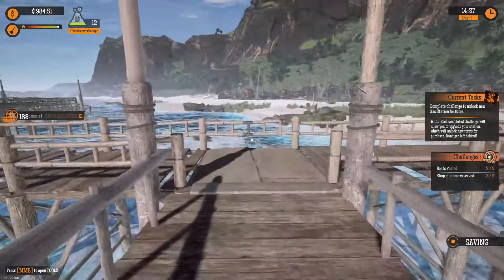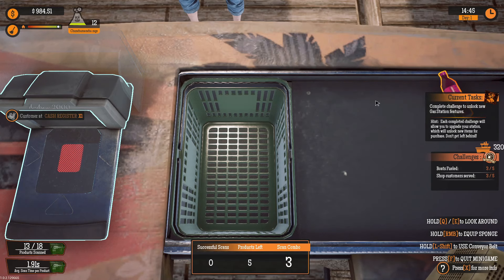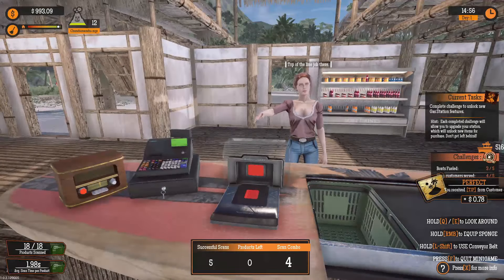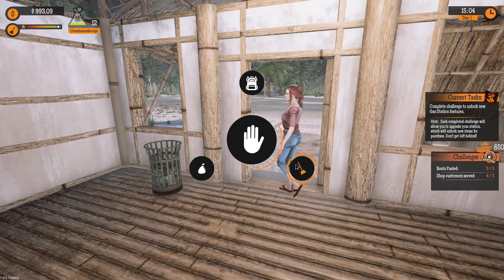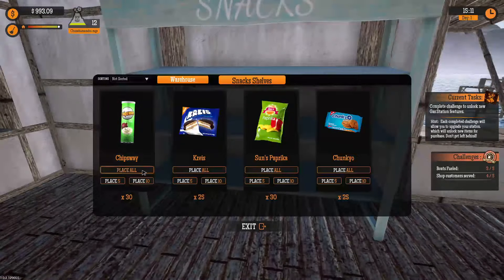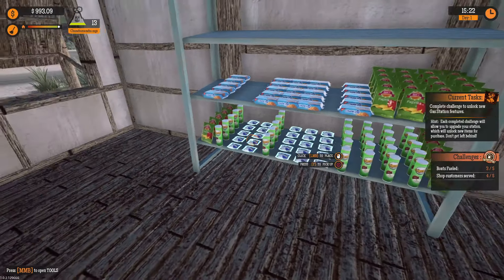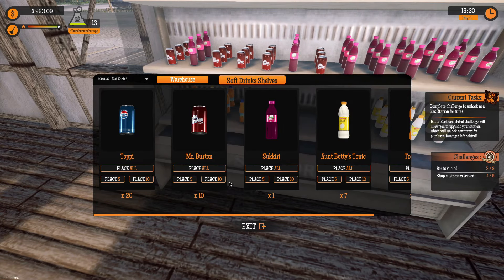Someone waiting at the cash register. Our snack delivery has arrived. Let's get the snacks on the shelves — ten of those, all of those, ten of those. You want to mix it up so it looks pretty on the shelf: different colors, different sizes, different shapes of goodies. It looks like people are clearing out these beverages pretty quickly too, so let's replace those. Now while we wait for more customers, let's just get some more cleanup done out here.